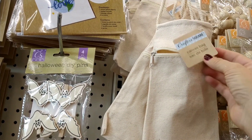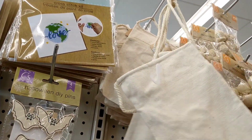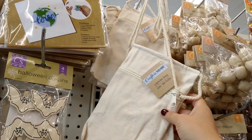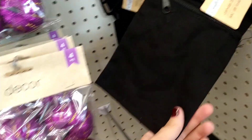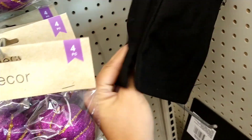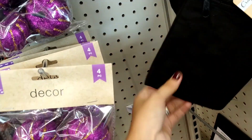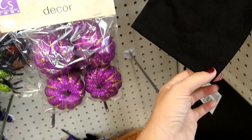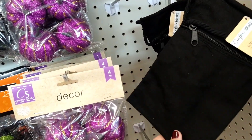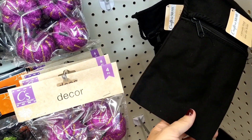This looks new — it's by Crafter Square, a canvas bag with a little rope string handle. You can do a lot of DIYs with it: dye it, add a decal, tie-dye it, whatever you want. They have a cream-white one and a black one. These are great if you're going on a trip or if you're a minimalist who likes to carry that style of bag.